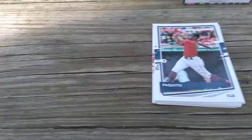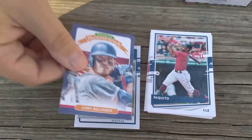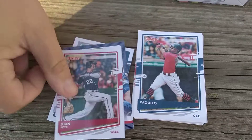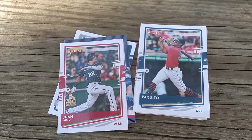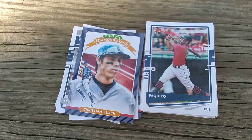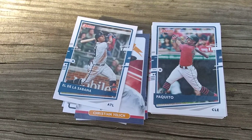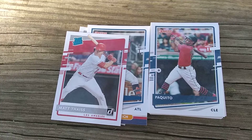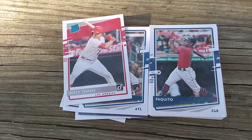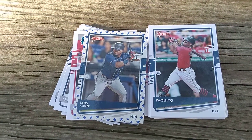Got a Justin Dunn rated rookie, a Cody Bellinger Diamond Kings, and another short print here of Juan Soto. Got a Trent Grisham, who's a pretty good rookie this year for the Padres. Got a Christian Yelich, another Ronald Acuna short print, a Matt Fass rookie, Luis Urias, and a Hugh Darvidge red parallel.